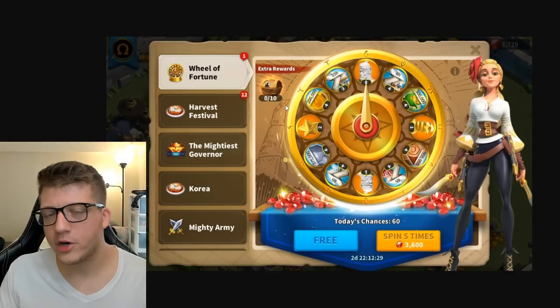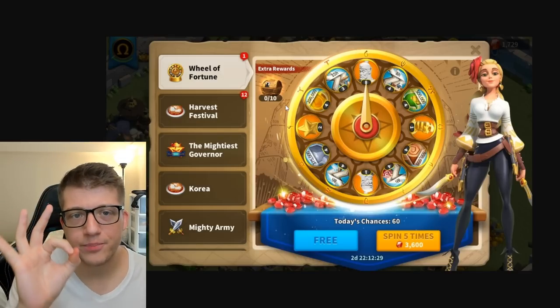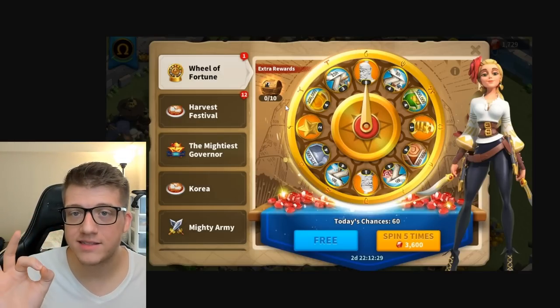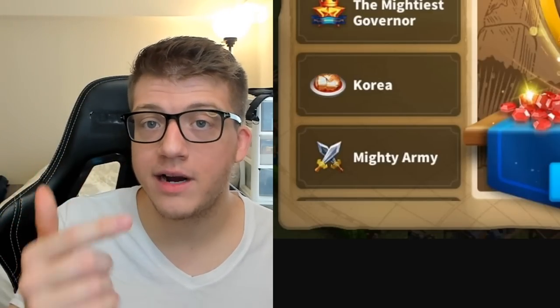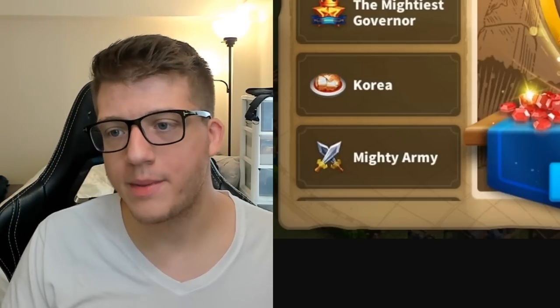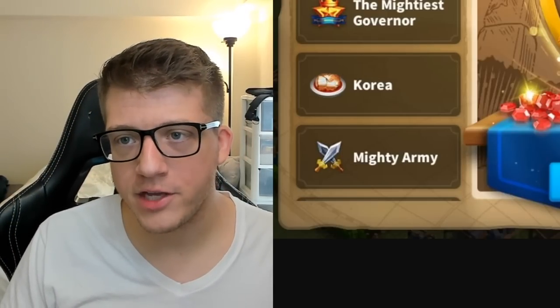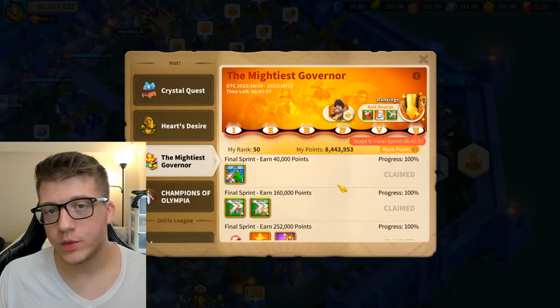In the early game, those commanders are Isong Ye and Alexander. In the late game we're talking about CPO Prime, Boudicca Prime, and Nevsky — all insanely powerful commanders you'd consider spinning to 100.